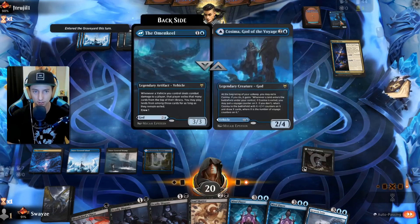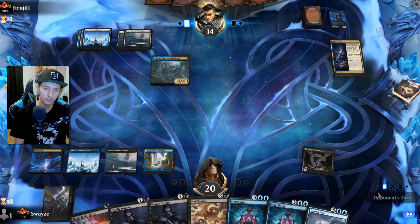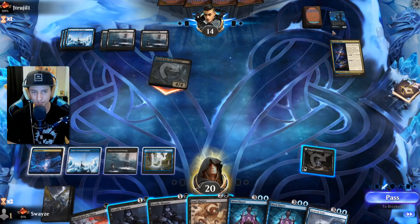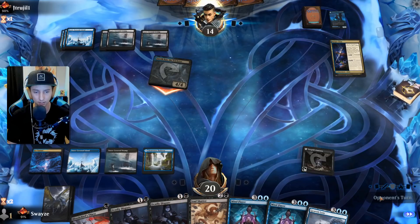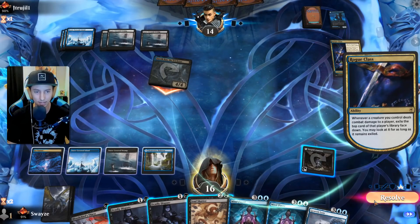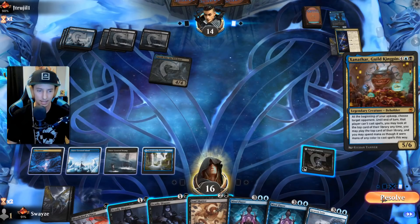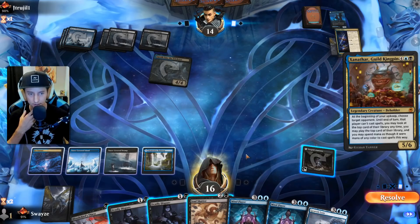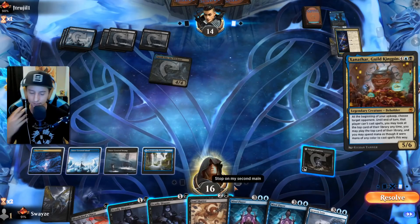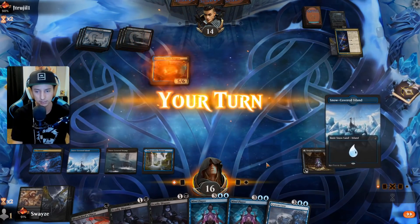Would like to have a Turgrid on the field now that they're starting to discard permanents. They can attack with the Zareth San — I have nothing in my graveyard for them to actually take, so I could just let them through and potentially steal something that could be more valuable to me. I forgot about the Rogue Class though — I don't even get to see what the card is. That is an even better steal — now I'm starting to think I should have done this because I actually kind of want to steal that.